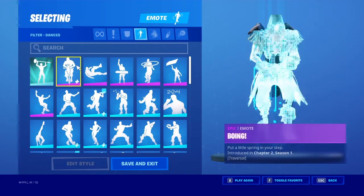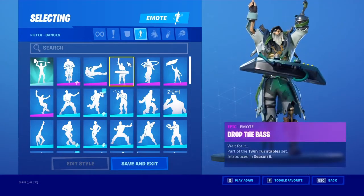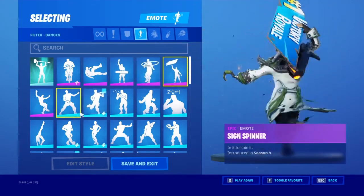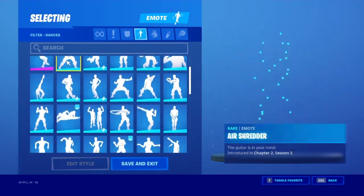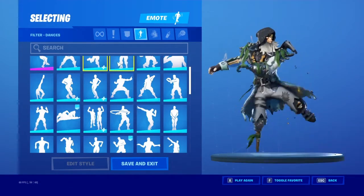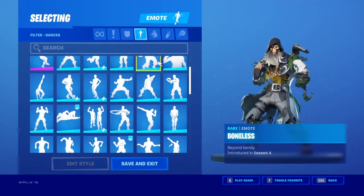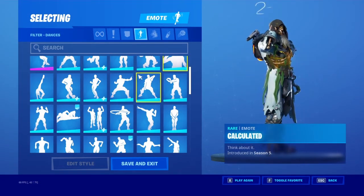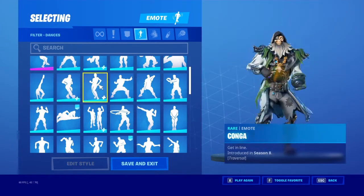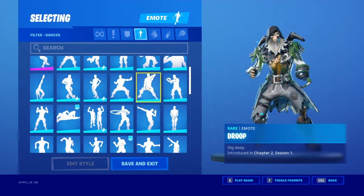Got Rage, Boing, Breakneck, Drop the Bass, Hoop Master, Science Spinner, Springy, Air Guitar, Billy Bounce — I like this emote. Blowing Bubbles, Boneless, Calculated, Cat Flip, Clutch Shuffle, Conga, Dragon Stance, Droop.